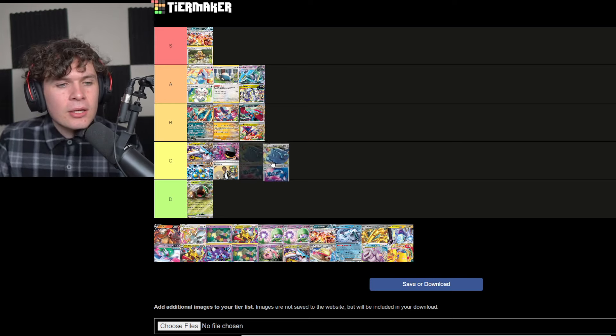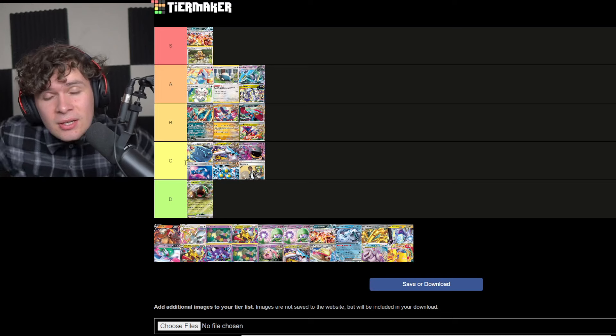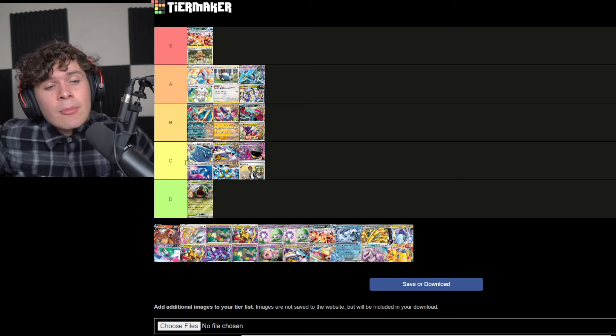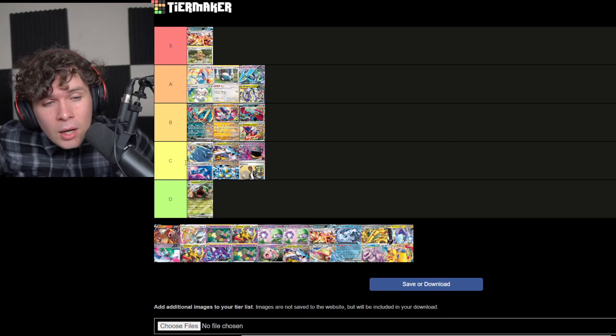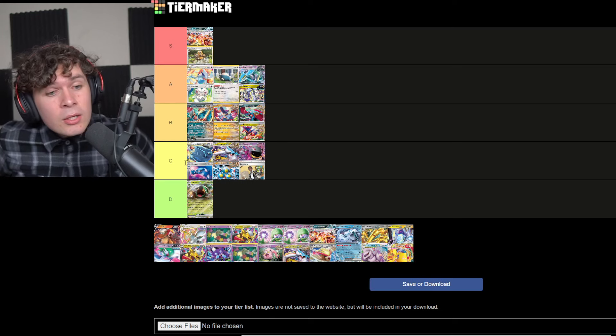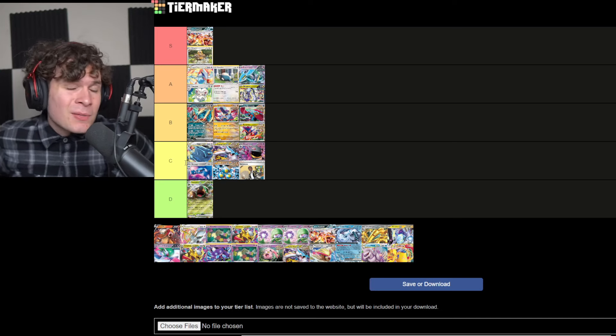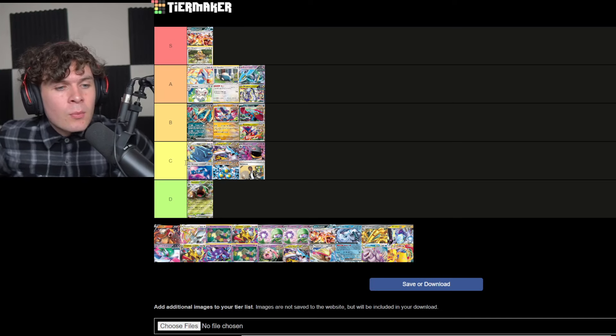Let's do Dialga. We're going to put Dialga at the top of Tier C. The biggest problem is consistency — you have to get set up with a bunch of Metangs and also a Dialga, and with so many decks in the format that can attack early, things like Radiant Charizard hit very well into Dialga. It's a fun deck with a lot of potential for crazy plays, but I'm not sure the perfect list will be available at the very beginning of the format. Star Chronos is a very powerful V-Star power, but getting there can be tricky.